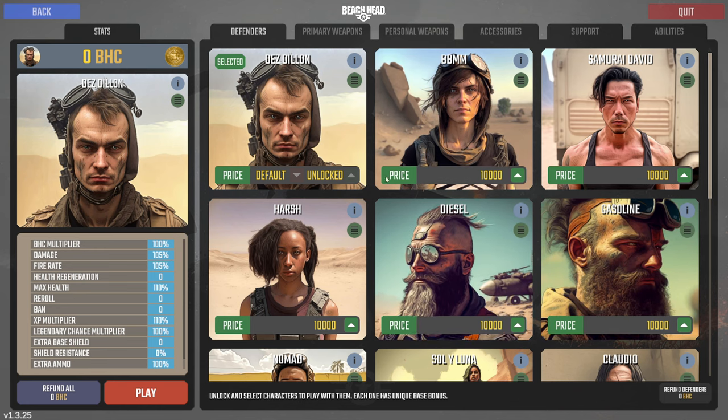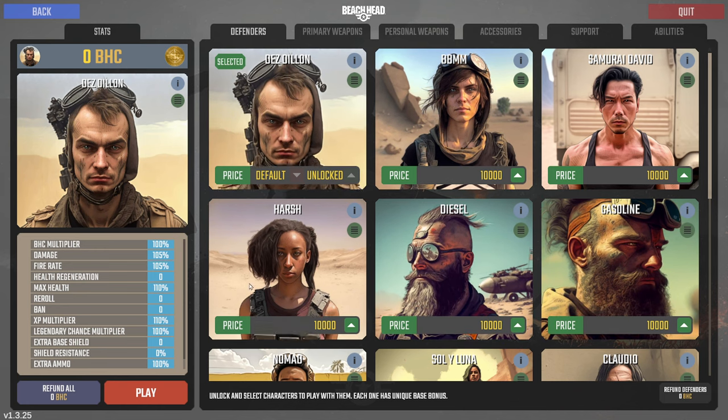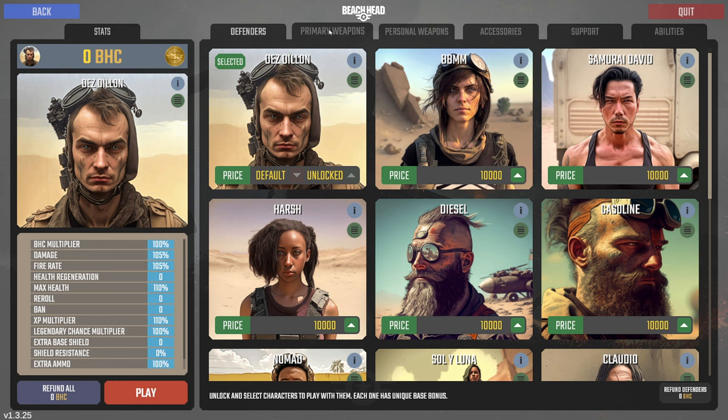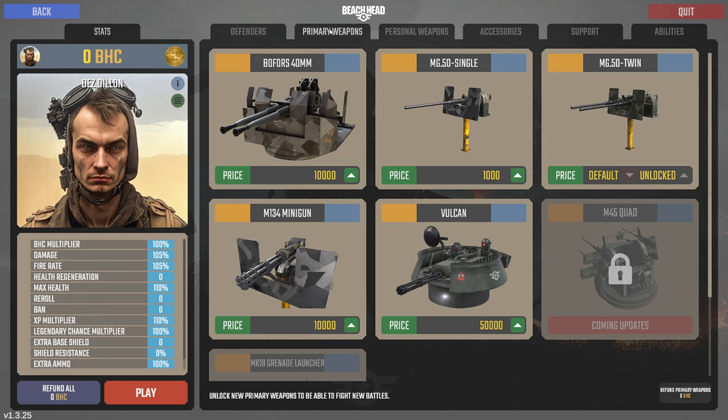So when you start out here, you get to choose a character. As you make more money and complete levels, you can buy other characters of higher quality. You can see what their primary weapons are because you can change these by hitting the 1, 2, 3, 4, 5 key on the keyboard.